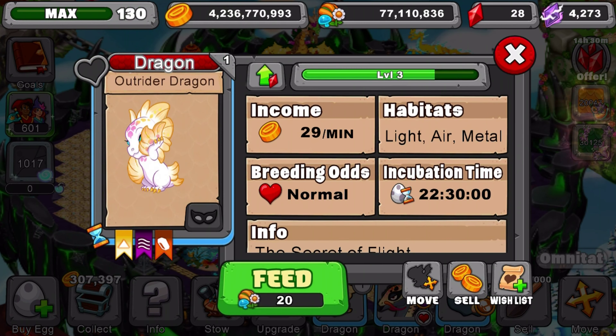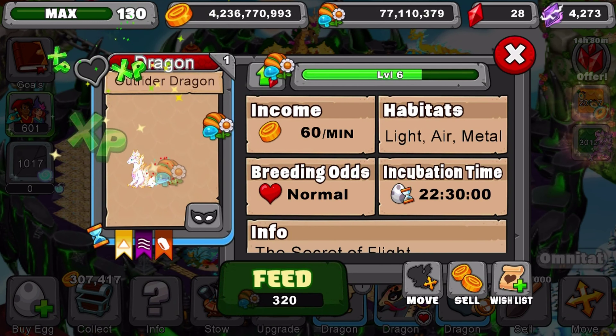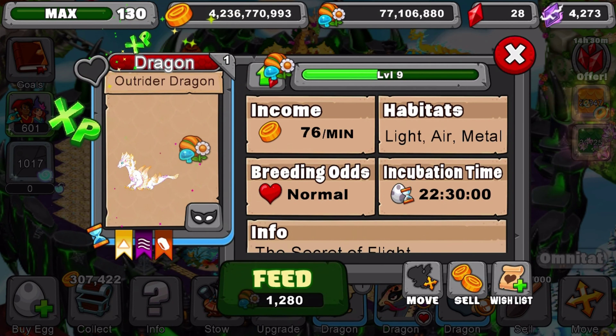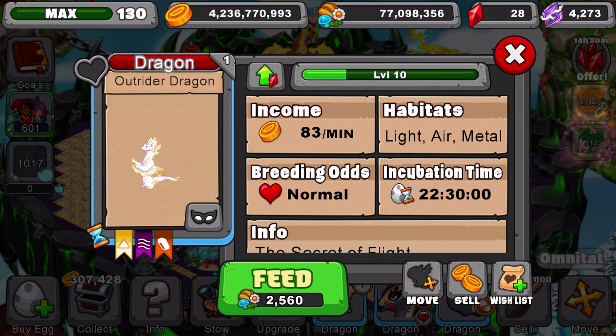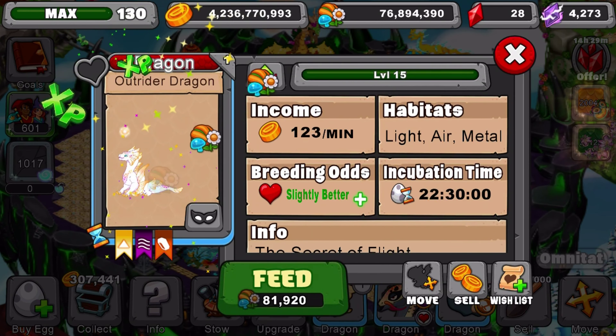His young form — I want to show you guys his young form real quick because it's really cute. Here's his teen form, and we're going to take him to level 10 for his adult form. Here's his adult form, pretty cool. I think I actually like him this way. And let's take him down to level 20.